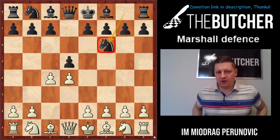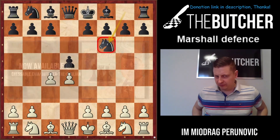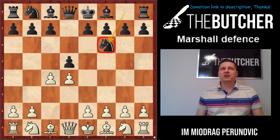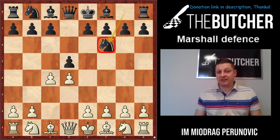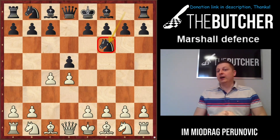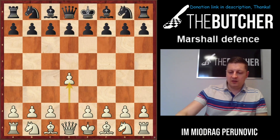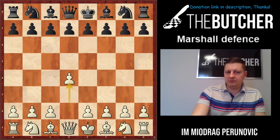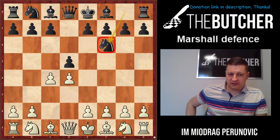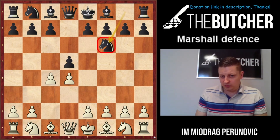Hey guys, I promised you that from today's lesson I'm going to start teaching you more about first move d4. You already have some videos on the channel about d4 - the Baltic Defense, Austrian Defense, Rat Defense, English Rat Defense - but we need to be more systematic. I'd like to begin with the Marshall Defense, which is a sub-variation of the Queen's Gambit Declined. It begins after d4, d5, c4, and knight f6. This is especially good for beginners and lower-rated players who would like to get an easy advantage out of the opening.